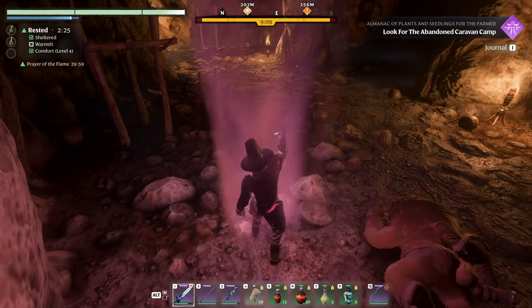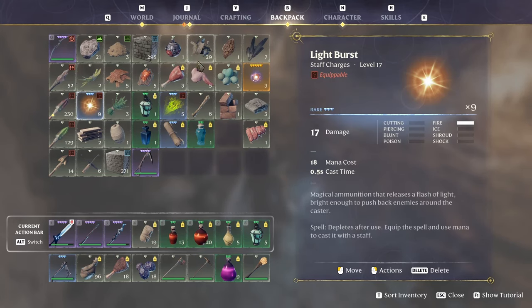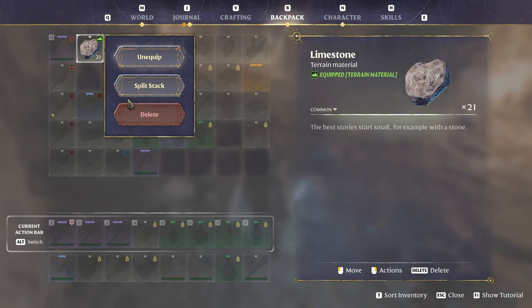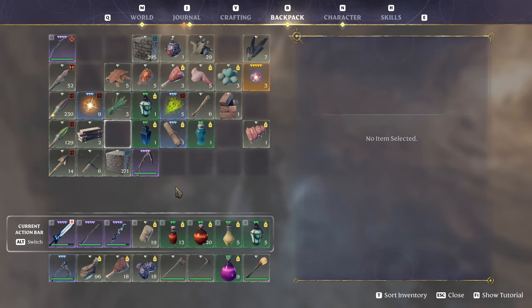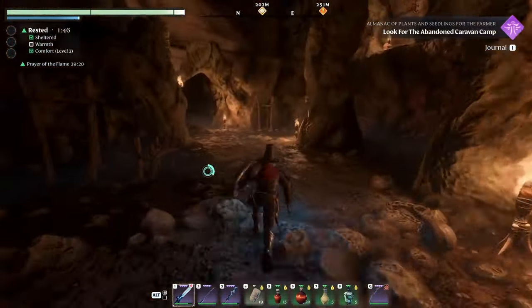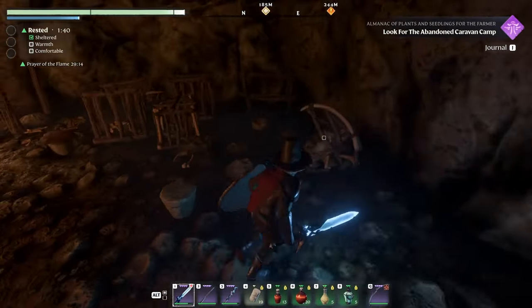Let's take one of these because why not — it will give us better stats. I'm tempted to delete those. Delete, delete, delete. I got a bunch of those. I could have made bandages but it's fine. Oh no, that's a trap by the way — set by the VUCA.